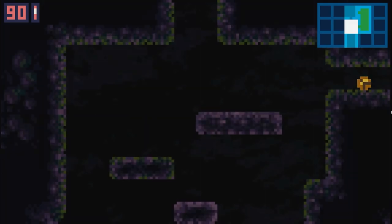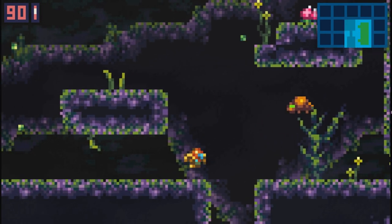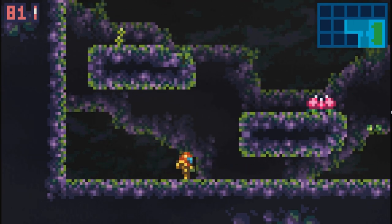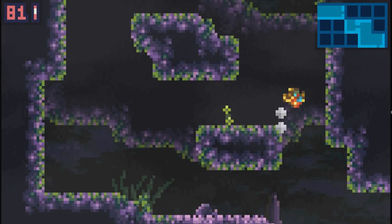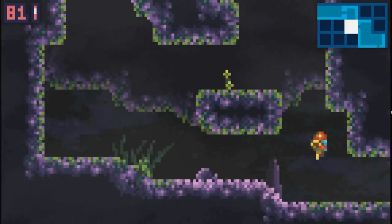Usually I'd go down and left - this is the faster route - but we're gonna check these places out. Like this left door - I guess it brings you back up here. Okay, we've been in that room.